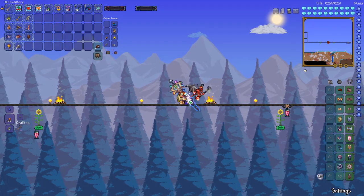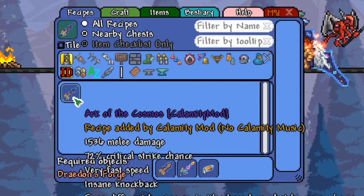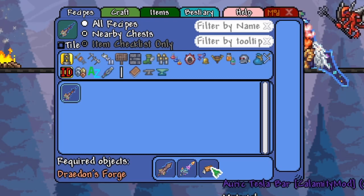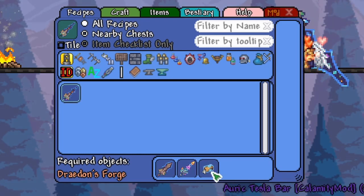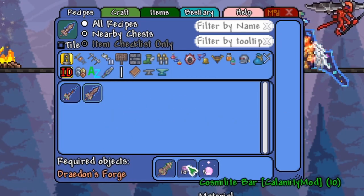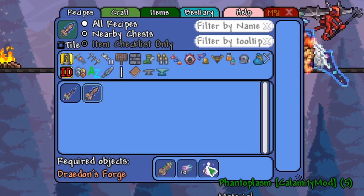This weapon you can get by crafting a bunch of different swords together, so let's look through it quickly. You craft it by combining the Galaxia with the Ark of the Elements and Auric Tesla bars, which you can get from the Yaren Dragon. You can craft the Galaxia from the Omega Biome Blade, Cosmolyte from the Devourer of Gods, and Phantoplasm, which you get in the dungeon after you've progressed past the Moon Lord.